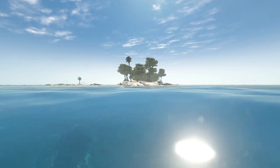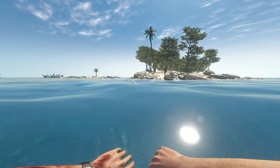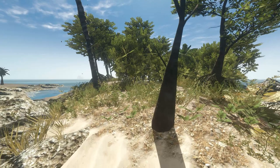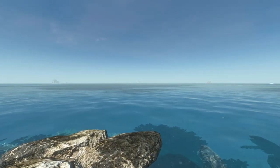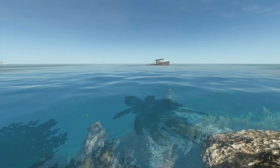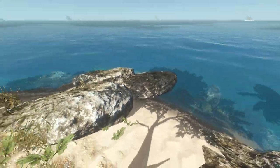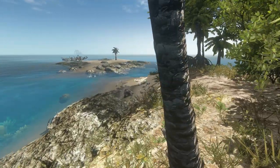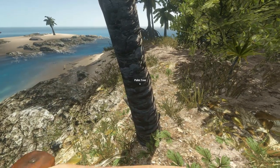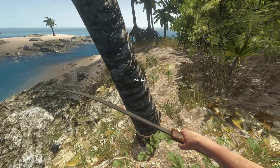Hmm, is this the same island? I don't think it is — I don't see that big rock on one side. Either way, it's an island that has itself a little bit of... it looks like there's a dead boat over there. It looks like there's a boat which has been soundly defeated on that side. Let's get to shore here. I need to turn around and mark the island that we came from — that's what we need to do right now.